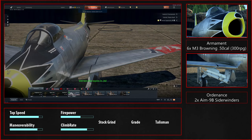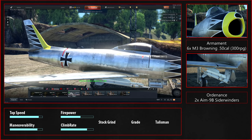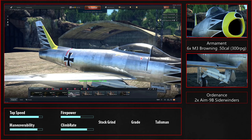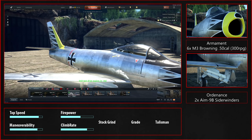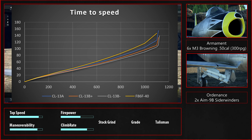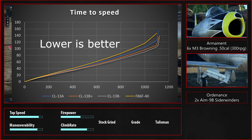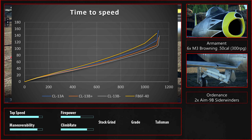This is also why I take the A9Bs — when you get people that don't pay attention, you can blast them out of the sky with a missile and you don't have to waste ammo on them. For the climb rate and acceleration I made a little chart which I'll pull up on screen right now. I have the CL13A, the CL13B+ which is with missiles, the CL13B- which is without missiles, and the F40 which speaks for itself.